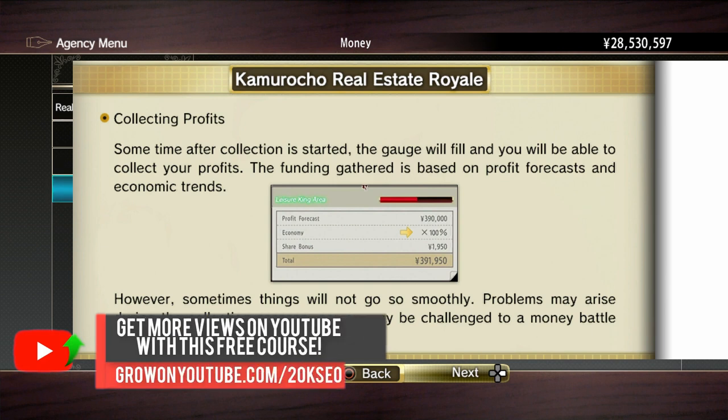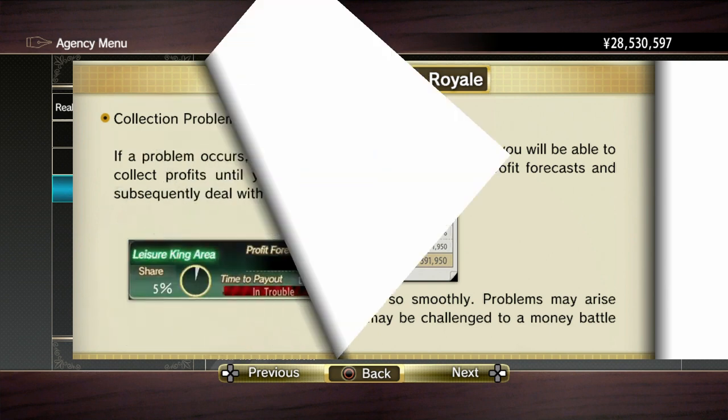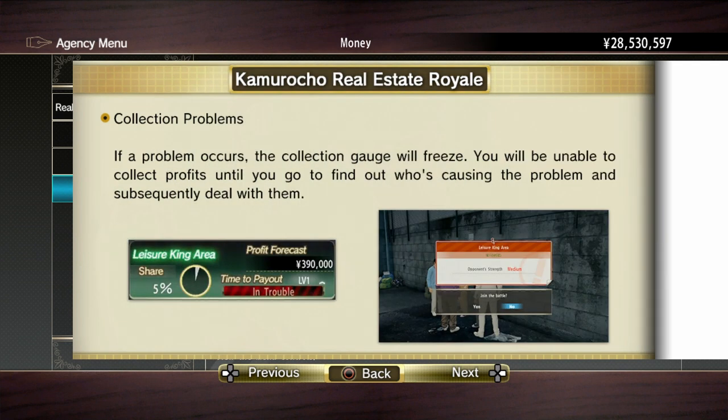The funding gathered is based on profit forecasts and economic trends. However, sometimes things will not go smoothly. Problems may arise during the collection process or you may be challenged to a money battle while collecting your profits. Collection problems: if a problem occurs, the collection gauge will freeze. You'll be unable to collect profits until you go find out who's causing the problem and subsequently deal with them.